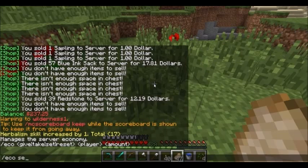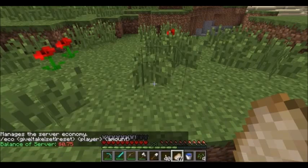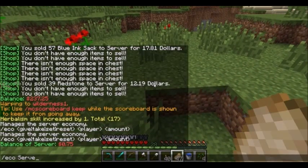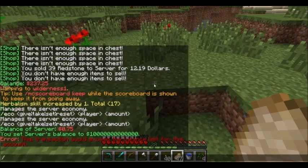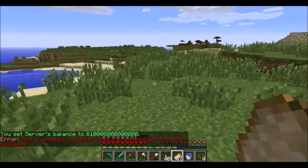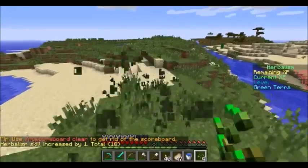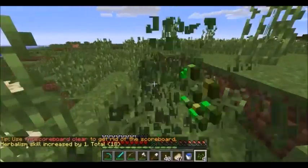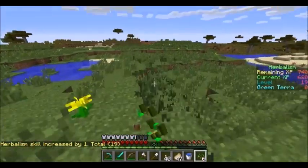I'm setting the server economy balance to 100 because True said it does not have enough money — it says it has 75 cents. I think the reason for that is when we set it to like 10 trillion, but then changed from the essentials economy to iConomy, all the balances changed to like 30 instead of whatever we set them at. So we had to change that to like 10 trillion so that it will probably never run out.